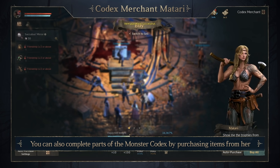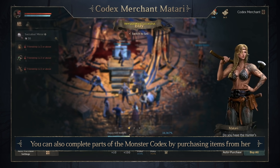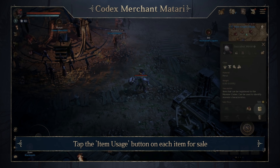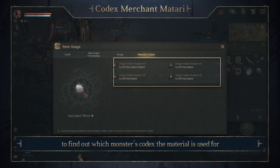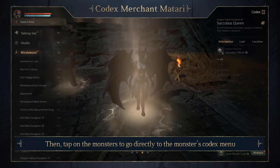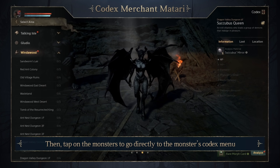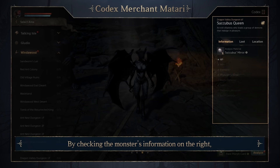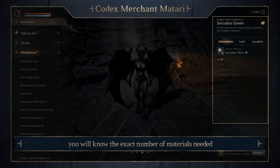You can also complete parts of the monster Kodak's by purchasing items from her. Tap the item usage button on each item for sale to find out which monster's Kodak's the material is used for. Then tap on the monsters to go directly to the monster's Kodak's menu. By checking the monster's information on the right, you will know the exact number of materials needed.